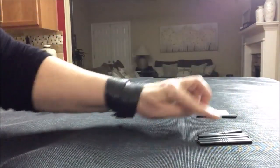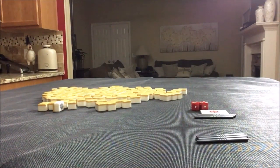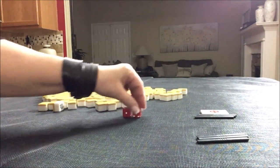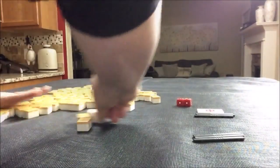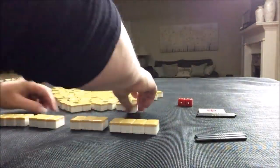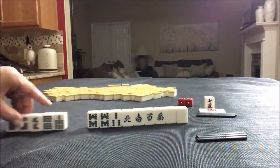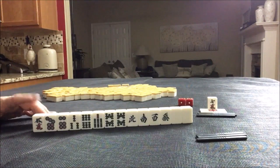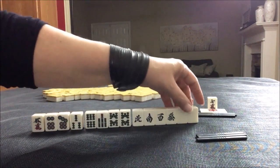East round, third pull. We're going to be in East seat again. Eight Crack is Dora — no Dora in hand. We have a six, seven, three, six, seven, eight pair. Look at all these single honors.